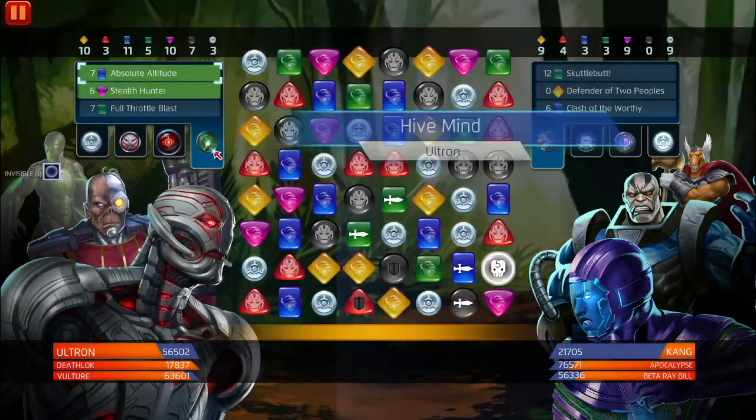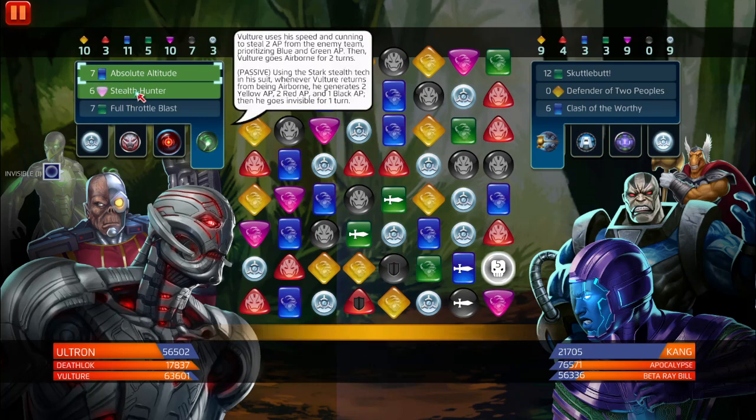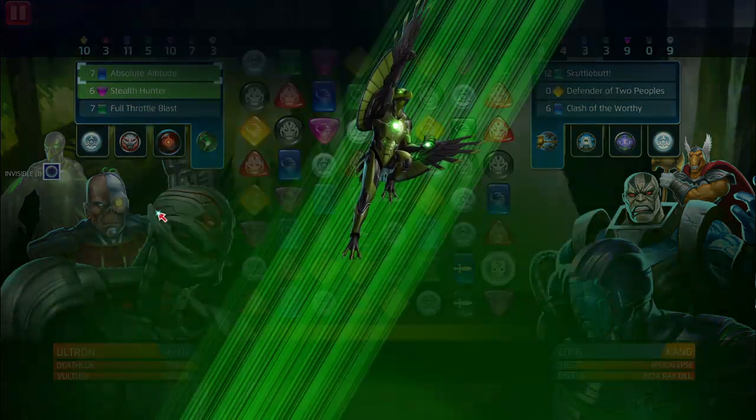AOE damage from a strike tile - strength 1028. We're going to activate that again.